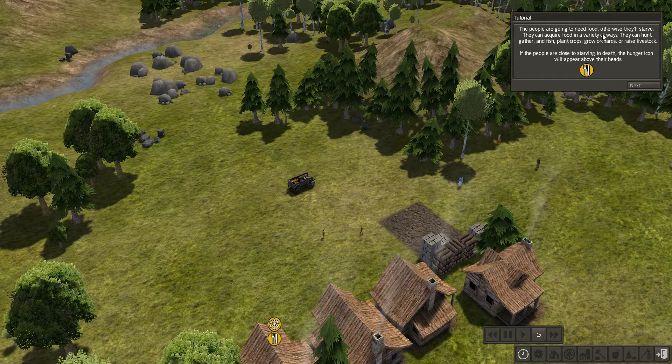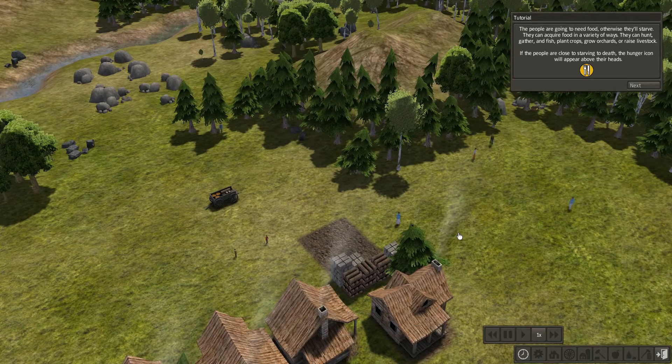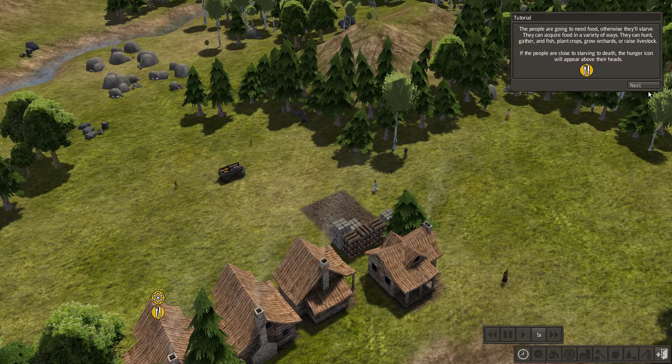They can acquire food in a variety of ways — they can hunt, gather, fish, plant crops, grow orchards, or raise livestock. If the people are close to starving to death, a hunger icon will appear above their heads. Also guys, if you don't want me reading out the tutorials, tell me in the comments as well.